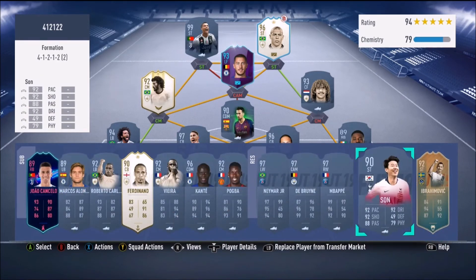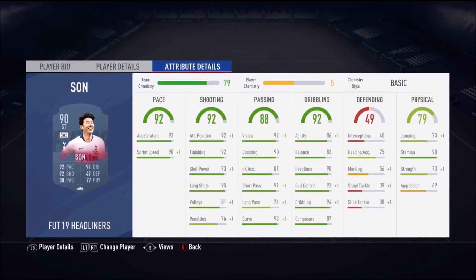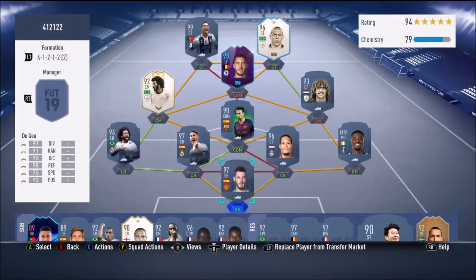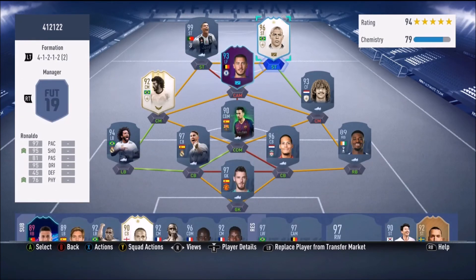Other striker options include Mbappé, Ibrahimović, and Son — this Son card is actually very good, and with end-of-season Team of the Season around the corner he'll probably get one. I like having someone with good dribbling alongside Ronaldo because Ronaldo feels a bit more clunky than an R9 or Mbappé. A speed dribbler type trait player works well alongside him.